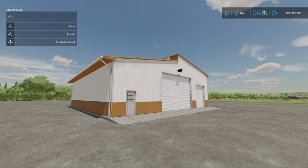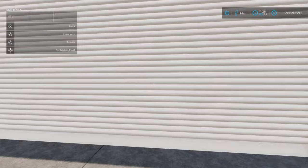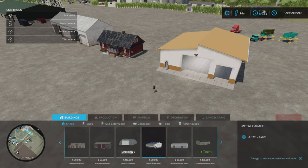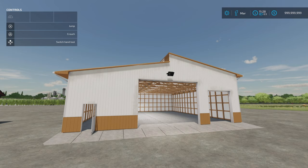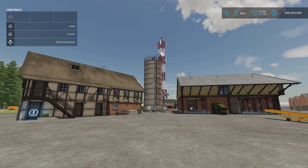Next we've got the Metal Garage by ICAS. 6.21 megabytes download, 11 slots, 30,000 to buy. This one has colour options. There's a small side door, a smaller roller door, and a larger roller door in the middle. The lighting on the inside is nice and bright. You'll find it in build mode under sheds. Slot count comes down to 1, and there are 21 different colour options — you can change the colour by going across on the D-pad. That's the Metal Garage by ICAS.